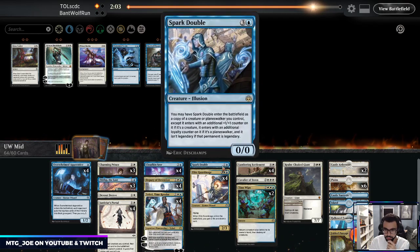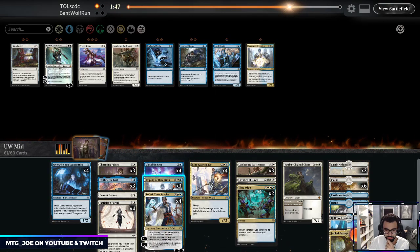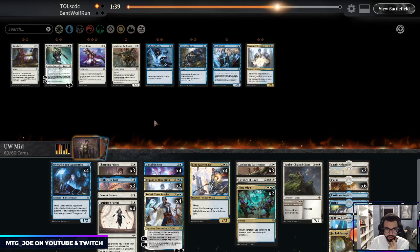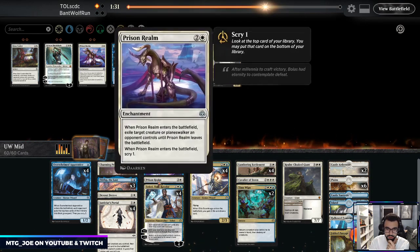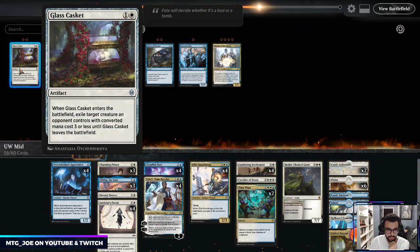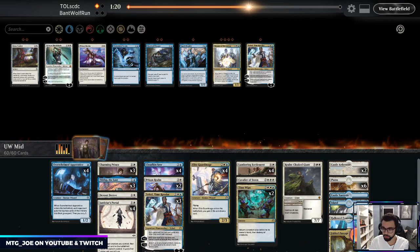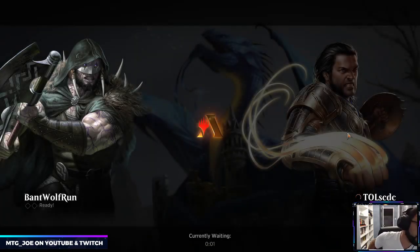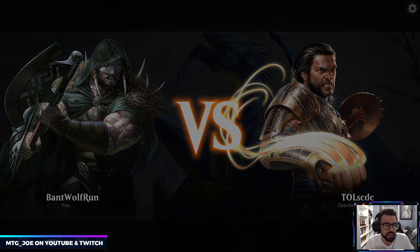Deputy is probably not the best blocker. I might just get rid of Deputy entirely, play Lumbering Battlement, and then probably Glass Casket to deal with the earlier threats — Prison Realm will deal with more stuff. Shave down a Teferi, bring in a Prison Realm, run it like that because we have these board wipes now. When you have Deputies it'll leave a creature behind, so there's a Time Wipe with Deputy where you bounce back the Deputy, they get their creature back, and then you Time Wipe.